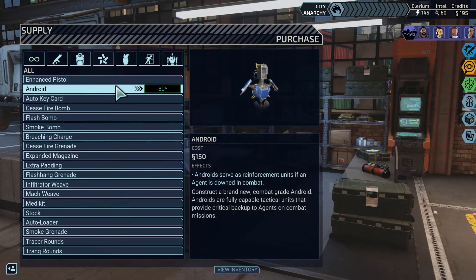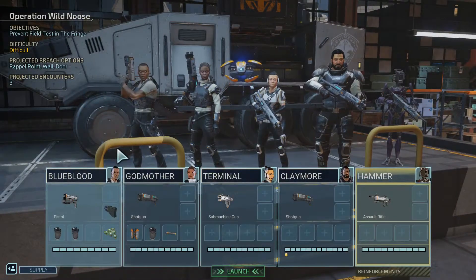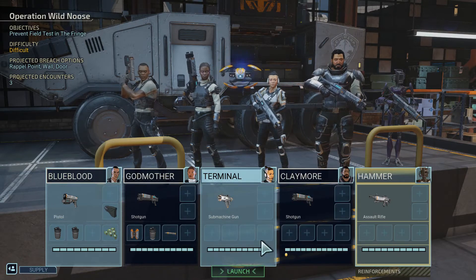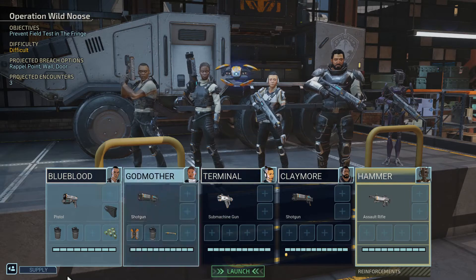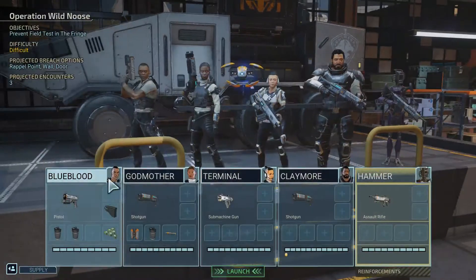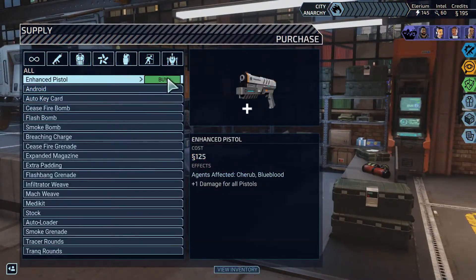I can buy Enhanced Pistols, but I can't yet buy Enhanced Shotguns, which is what I would like on this mission since we have Godmother and Claymore. I bought a pistol back when Cherub was doing a lot of work, but Blue Blood shoots his pistol twice, so upgrading it is twice as good. I'm inclined to just save for the shotgun upgrade, but that's not coming in for a couple days. Let's just take the pistol upgrade — I should have done it last mission.